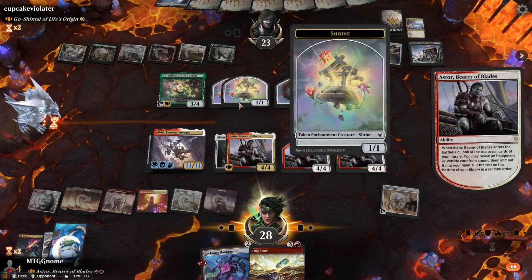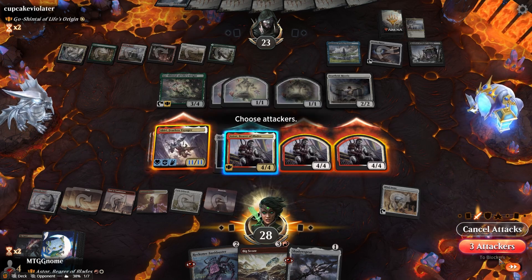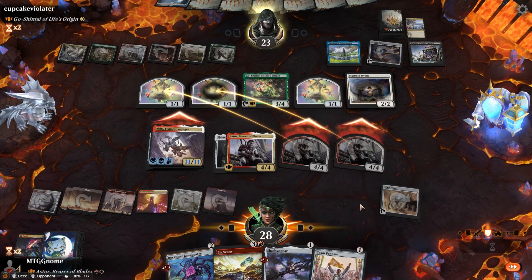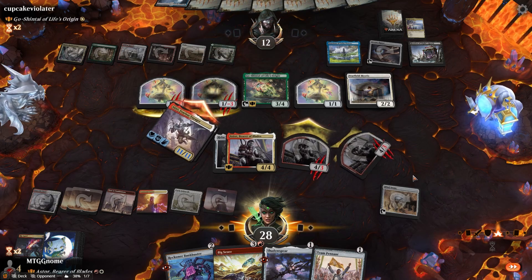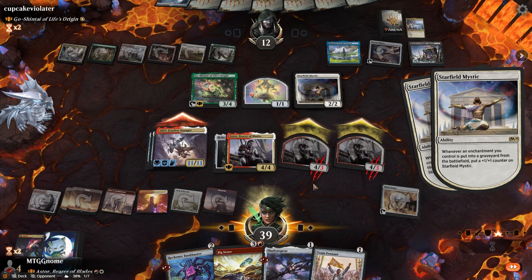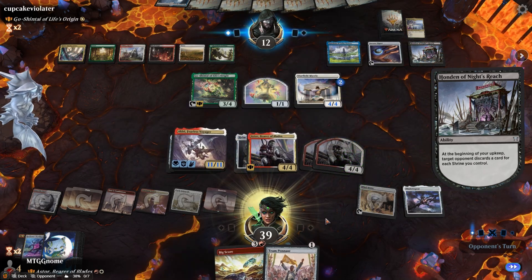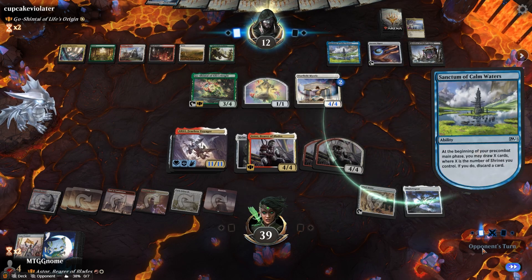He'd have to play a board wipe to protect his things, so I guess we can bet on that. Team Pennant gives trample, Shadow Spear gives trample and lifelink. That's what I wanted him to do — I wanted him to use some of those shrines to block. We're going to play the Shadow Spear. Now we're at a severe disadvantage after he got rid of our whole hand.